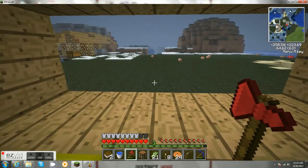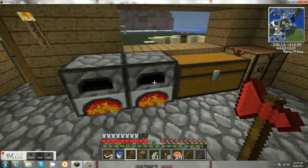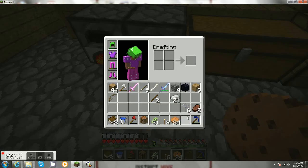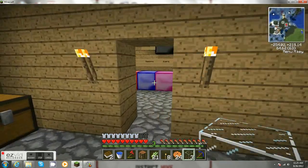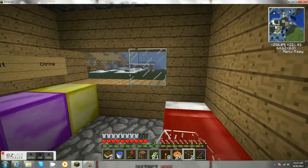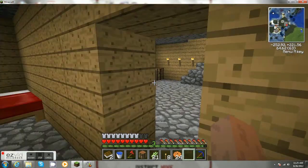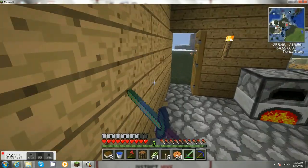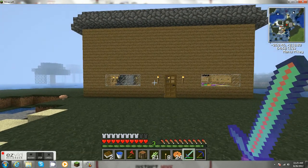You can kind of see through the window here. Let's put this bow back. There we go. Looks very beautiful. And then we need to do the same for the top floor.